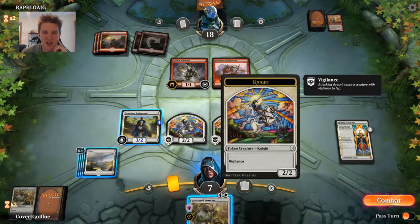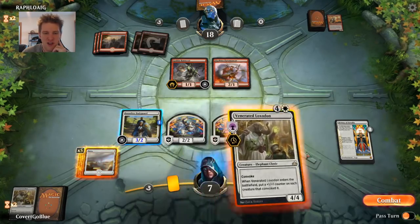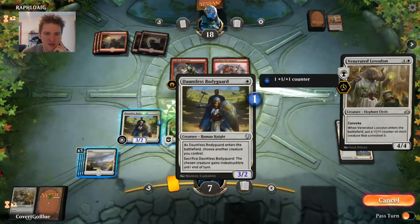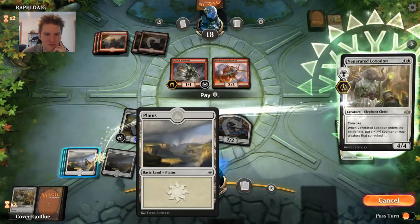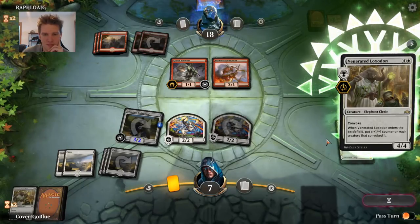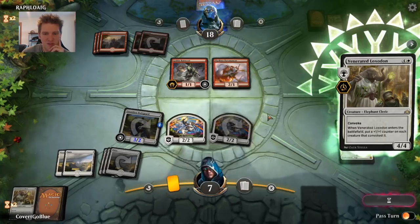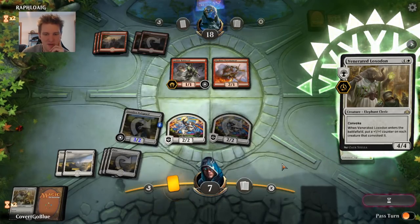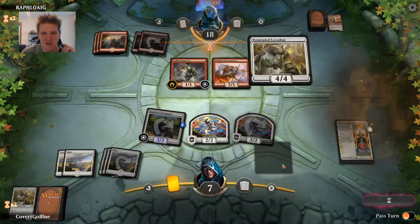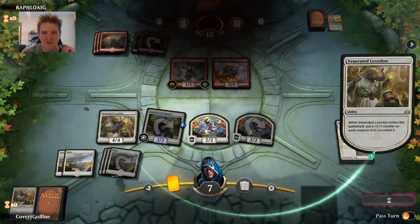No attacks — love it. Oh, there's a Loxodon. The problem is I'm at seven life — how am I supposed to play this and pump the squad? I suppose I could leave two creatures up. I can have a 4/3, a 3/3, or two 3/3 vigilant creatures. I'll split the difference. Here comes the Venerated Loxodon pumping those two, powering up the team — and that's enough for the red mage.